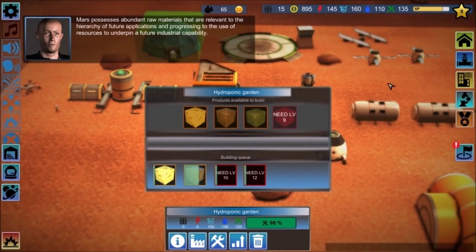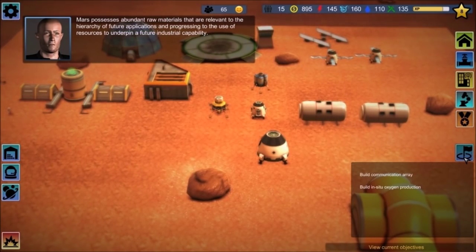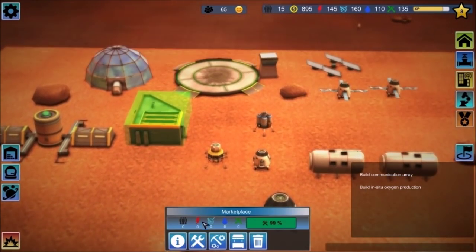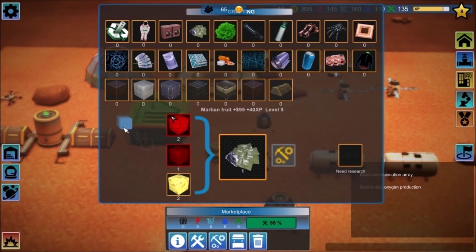Mars possesses abundant raw materials that are relevant to the hierarchy of future applications and progressing to the use of resources to underpin future industrial capability. Oh, I can craft stuff — that's interesting. Astronaut suit, dehydrated food pack. Basically I can produce raw resources via my other buildings and then come here and craft stuff. At the marketplace I can sell goods to local customers.